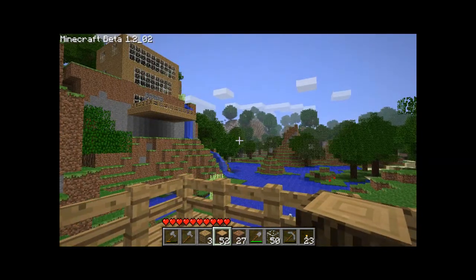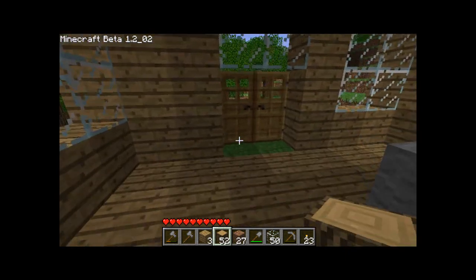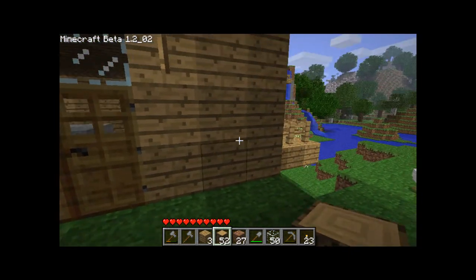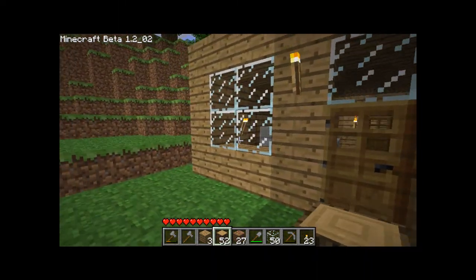And a little patio — you weren't supposed to see that, that's my next house that I'm working on. I usually use this one because I go off to that house quite a bit. I made that waterfall there so this is the easiest route to get there.